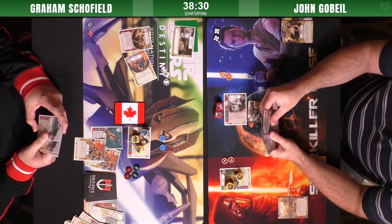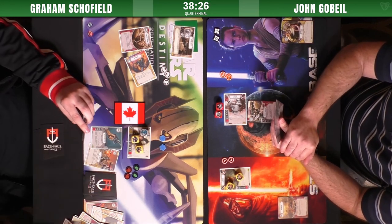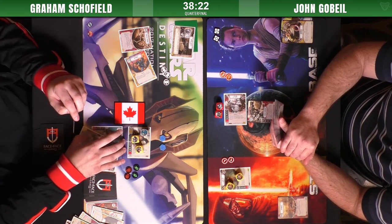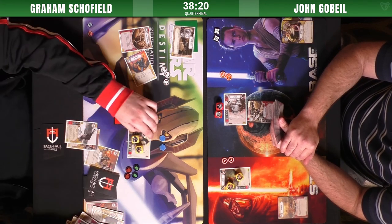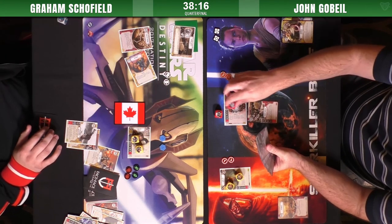Rolls in — another solid roll on the rocket launcher, inching even closer to death. Han is currently at eight damage — those reds are threes — and two shields. So ten damage, four damage for the kill. In comes the DL44 — obviously the shield is the choice.